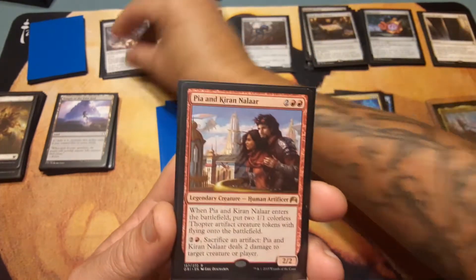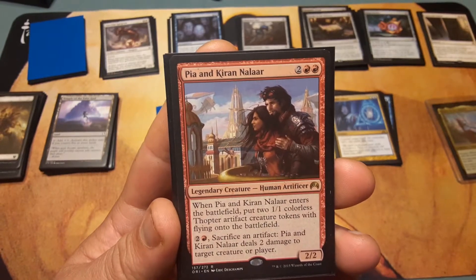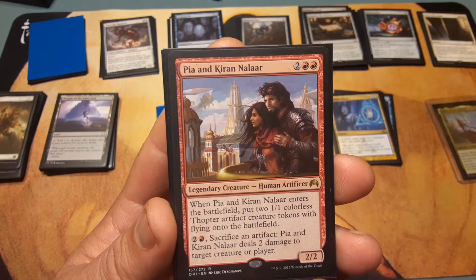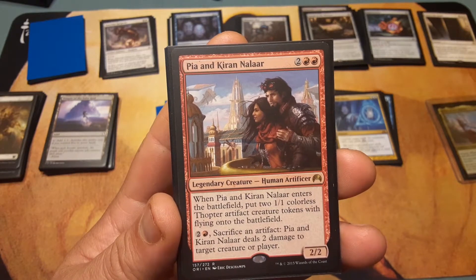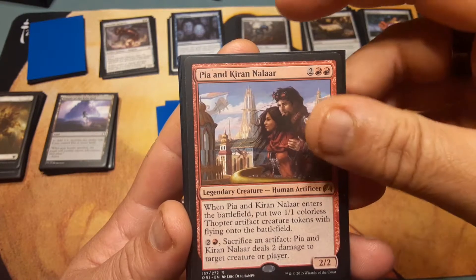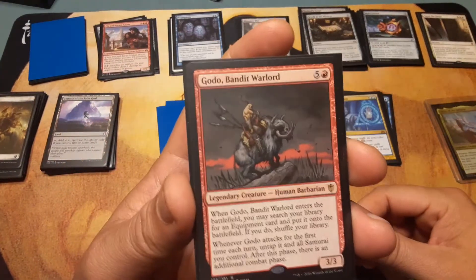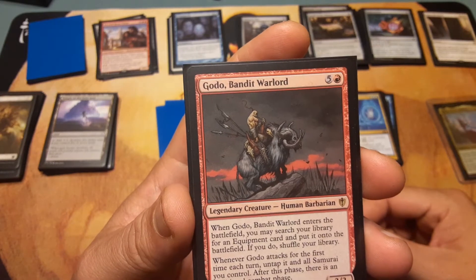This one's okay: two and two red — Pia and Kiran Nalaar. When they enter the battlefield, put two 1/1 colorless Thopter artifact creature tokens with flying onto the battlefield. Pay two and one red, sacrifice an artifact: Pia and Kiran deal two damage to target creature or player. Could be worse — you get three creatures for it.